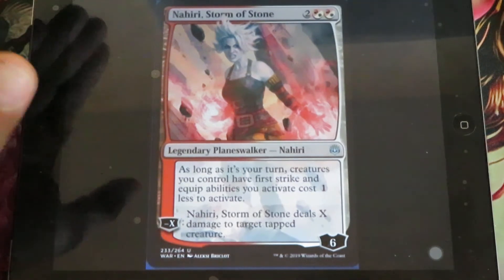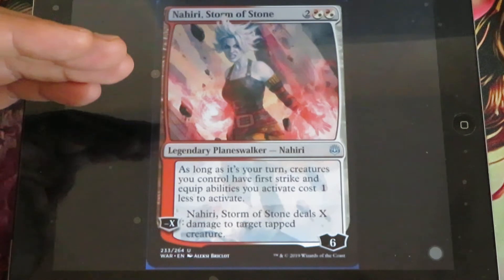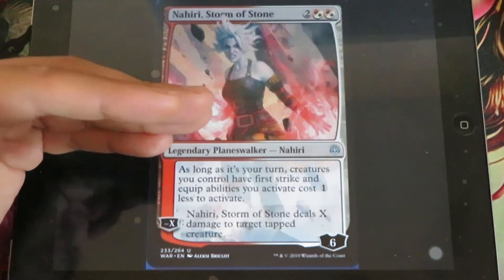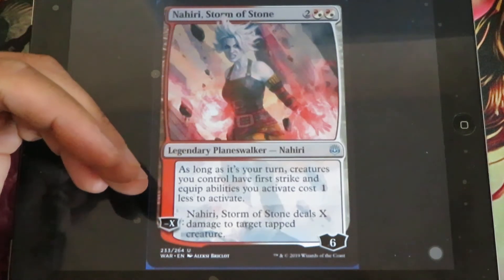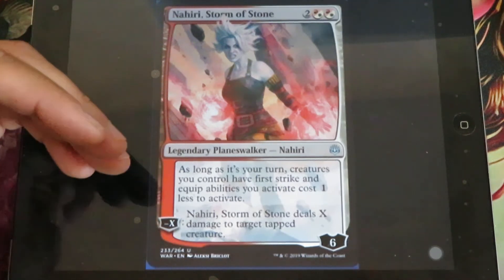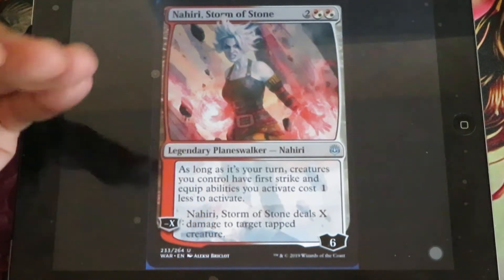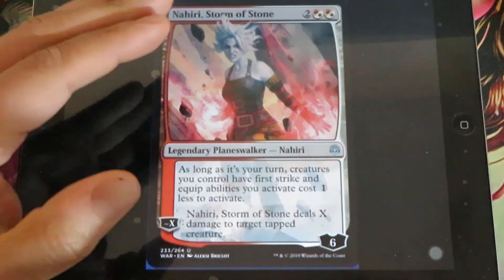The first planeswalker I've shown today is Nahiri, Storm of Stone. As long as it's your turn, creatures you control have first strike and equip abilities cost 1 less to activate. Minus X: Nahiri deals X damage to target creature. It is quite a strong card, not as much as the rare and mythic planeswalkers, but still quite strong especially in limited.